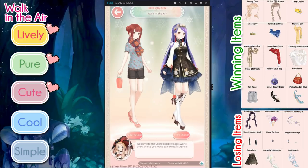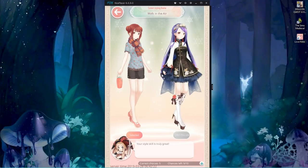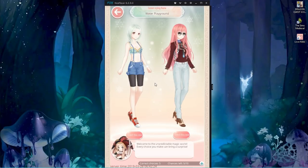Walk in the Air — all right, so this one's a new one. The attributes are lively, pure, cute, cool, and simple. I think I'm going to go with the one on the left because of the scarf, which is usually more casual, simple clothing — especially the shorts and that shirt, as well as the shoes. Excellent, so far so good.